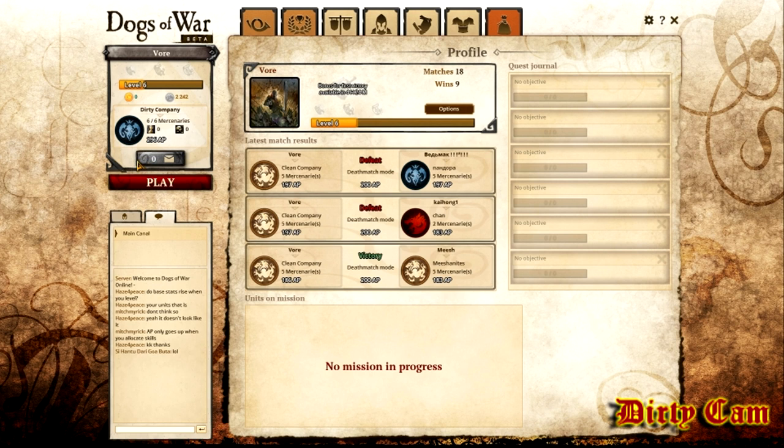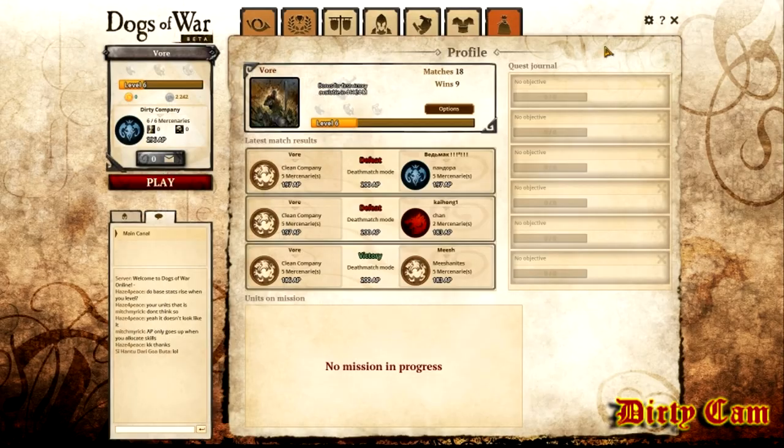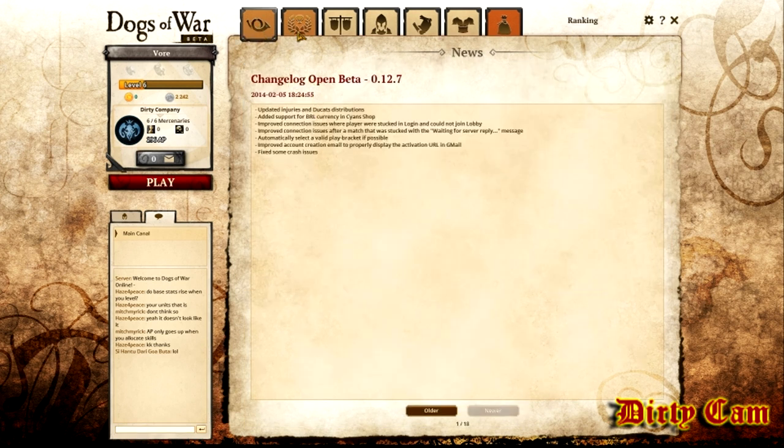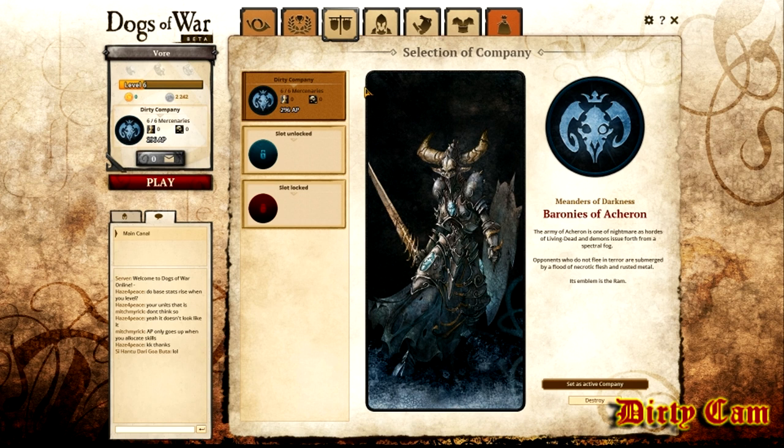Down here you got your messages — anything important that happens, you'll get messages there. Next button is your play button, obviously. Do whatever matches you want here, we'll get into that later. Bottom left you got your chat. Click the second tab and you got your friends list. Up here you got your tabs and it tells you what they are.